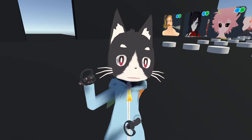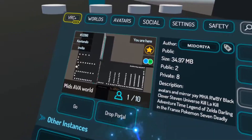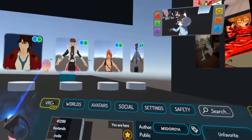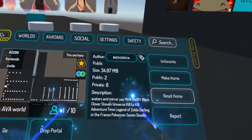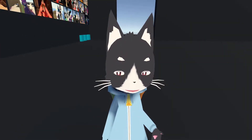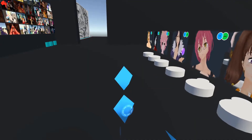The world we're in today is called Mids Ava World. This is their avatar world — they have some portals there as well that lead to other avatar worlds by Midoria. Once you get into this world, right over here to the right is the Holo Spice avatar.